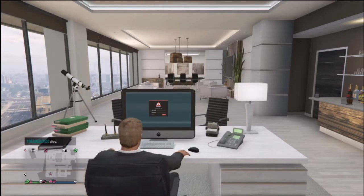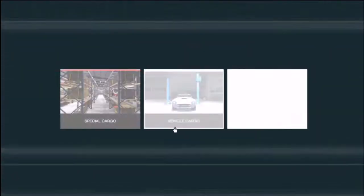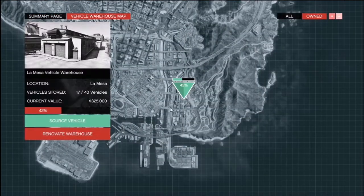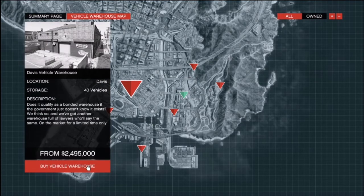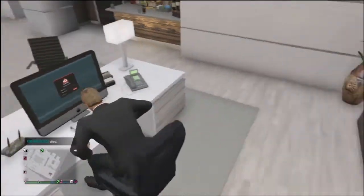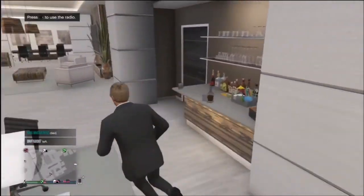Unfortunately, the vehicle cargo is not 50% off — it's going to be full price, as you can see. Go to the warehouse map — it's full price, which kind of sucks because import-export is a great way to make money. But not to worry, there are a lot of good ways to make money this event week as well.